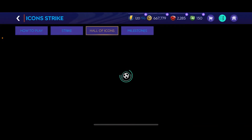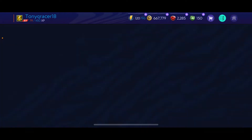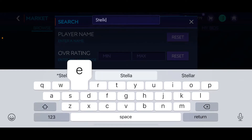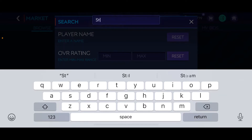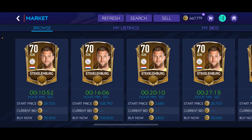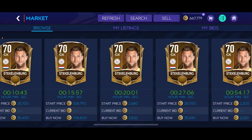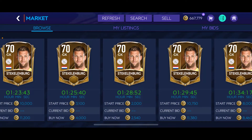First we're gonna go with our goalkeeper, which is gonna be Stelkenberg. Market search Stelkenberg. The SBC will be costing about 1 million to 2 million coins, so be ready to have that in hand. Here he is — Stelkenberg, 70 rated. This goes in the goalkeeper position. You can snipe him for literally less than 4,000 coins to do the SBC.